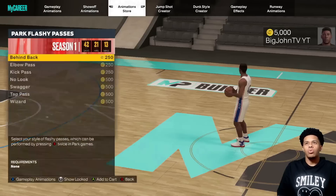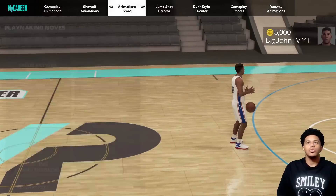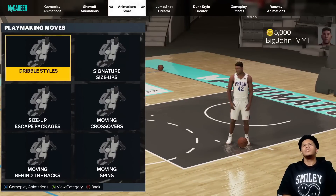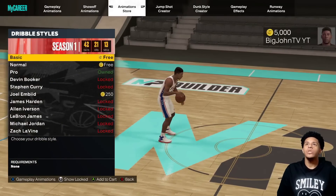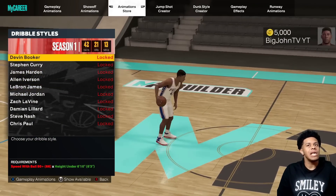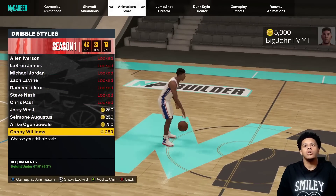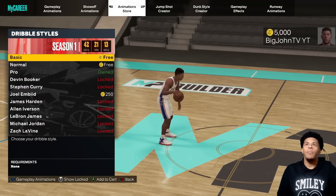I believe the last few categories don't really have any requirements, but I'll go over them anyway. We're going to start with dribble style — I'm going to show basically every single one for bigs and guards. It'll show all the height requirements and ball handling needed.